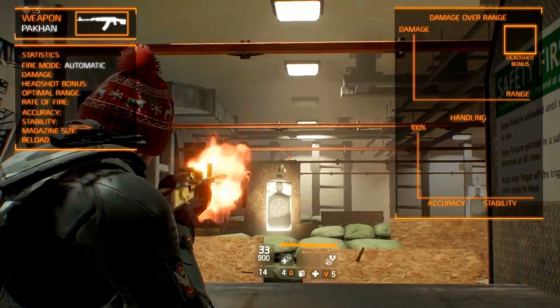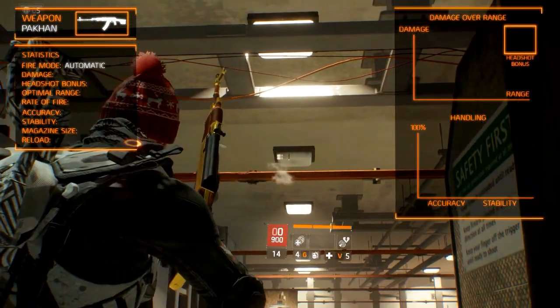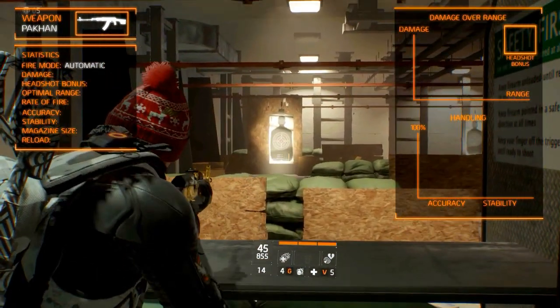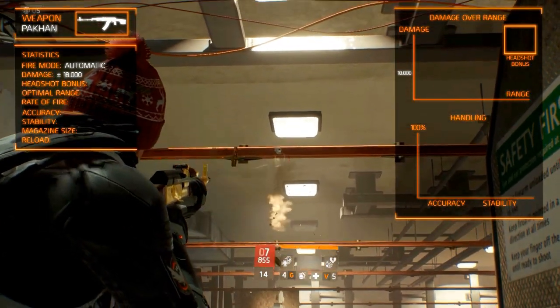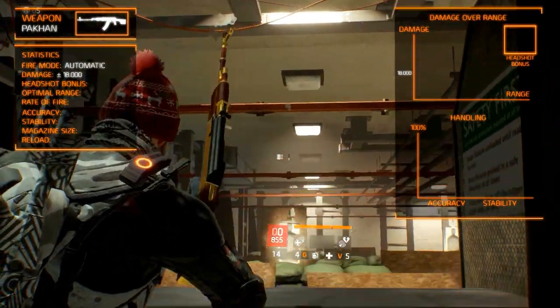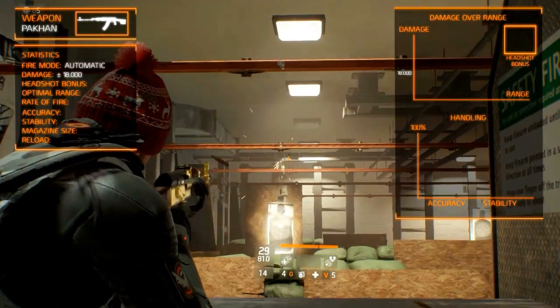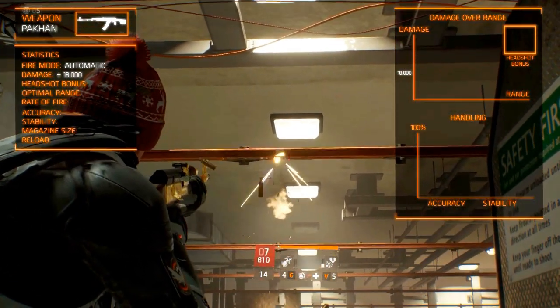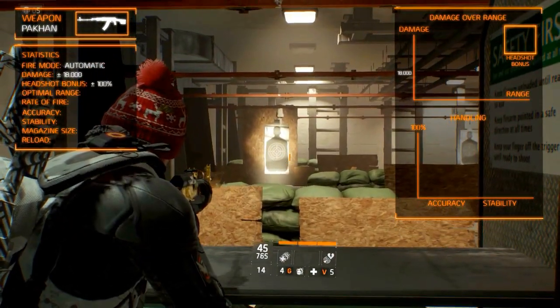It fires automatic. The damage is what sets this weapon apart from the other RPK variants. It deals around 18,000 damage per shot, which is slightly higher than the classic RPK-74. Of course this depends on your firearms, but there is a difference of around 1,500 damage. When shooting an enemy in the head, it gets a damage bonus of 100%.